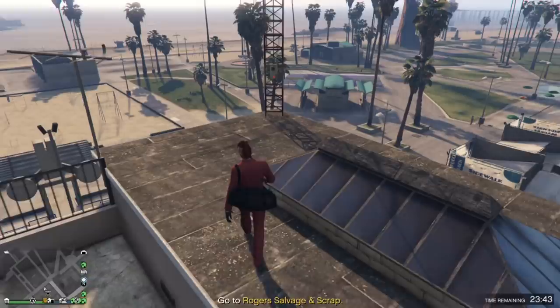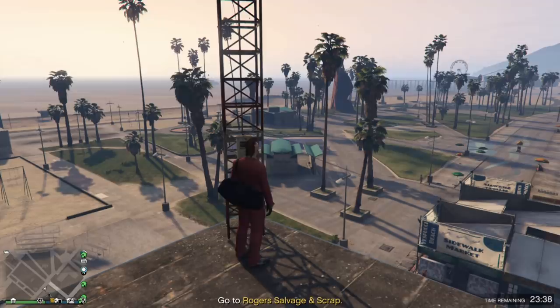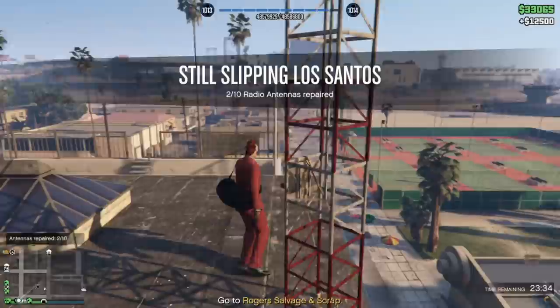Next one over here by the beach. Mark your area — it's up on top of the roof. Go over to it, repair the antenna, and we've got number two done. Easy, no problem at all.